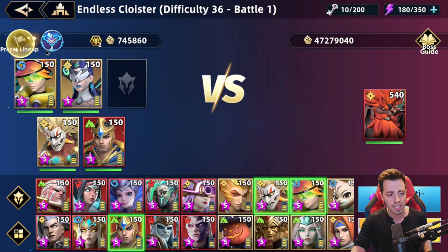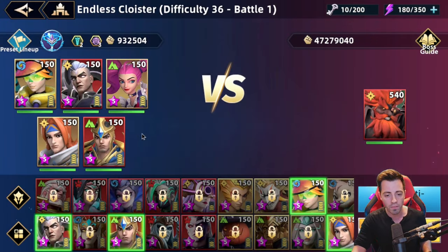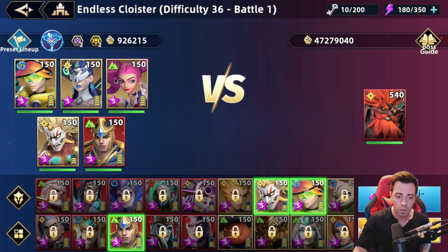I already covered that team in a past video, so check that for details. Quickly though, it's a turn manipulator team. If you can put the speed down 40 on the boss on Space's second turn, he will never take a turn and you'll be able to kill him before he acts. It's a super powerful team, and I don't know if it's a bug or not.